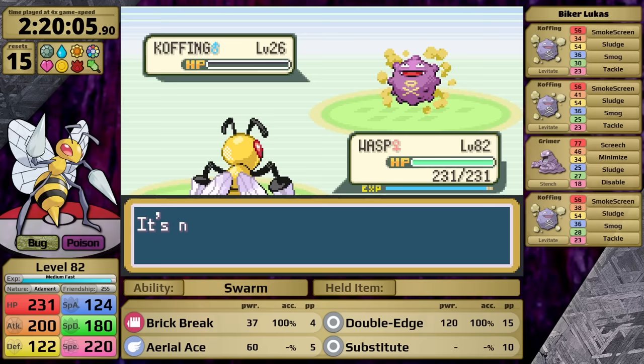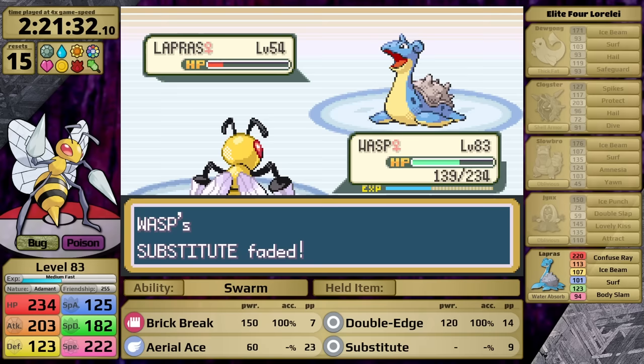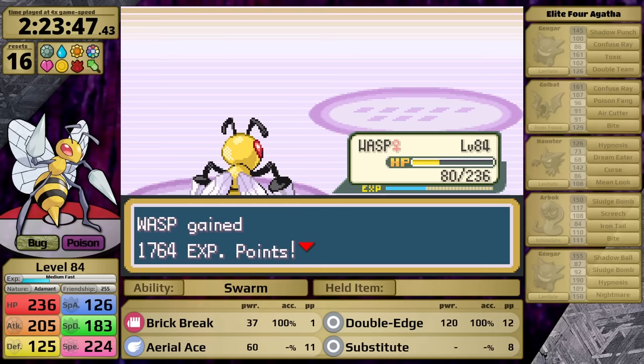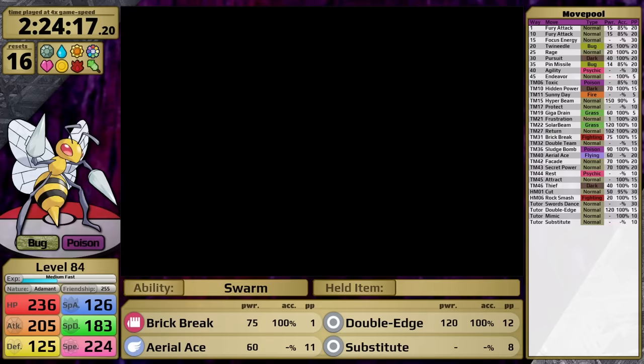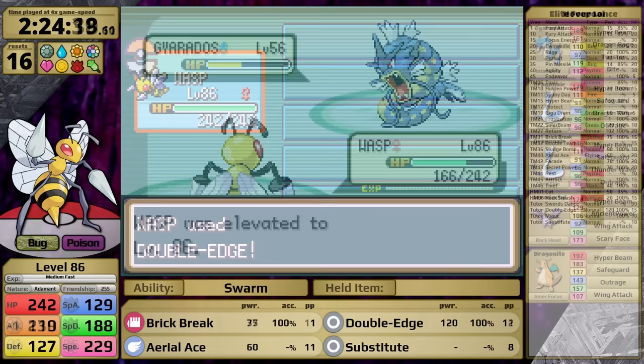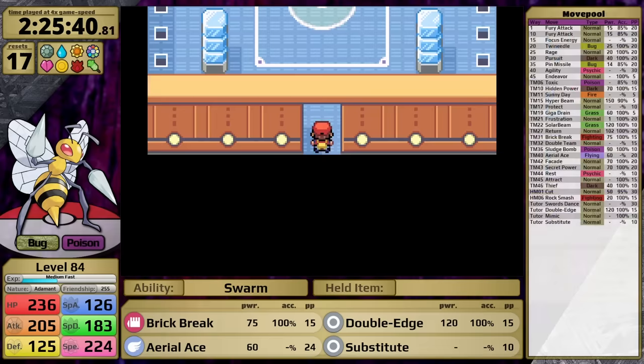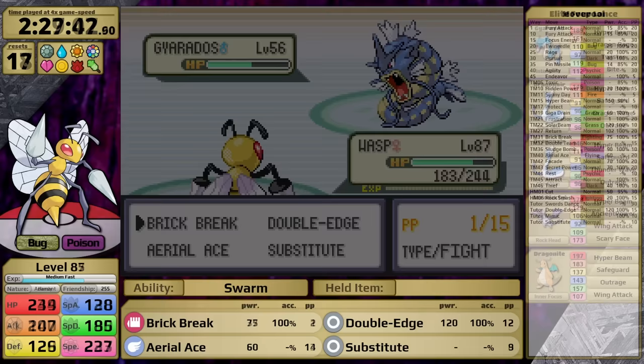Beedrill doesn't have as many problems against Lorelei now because I've taught it Brick Break. This move continues to perform well against Bruno, especially combined with Aerial Ace. Agatha does cause one reset for me but it's mostly just luck-based — Beedrill doesn't really struggle there. And that leads me back to Lance. I have two Rare Candies, so I use both of them to take Beedrill up from 84 to 86. Double Edge allows me to two-shot the Gyarados, then Lance sends in Dragonite. I don't have my Substitute anymore, so it goes for Wing Attack doing massive damage — about half — and I made the decision to black out and continue training by defeating Lorelei, Bruno, and Agatha over and over again. Each time I complete this run I get another opportunity to test Beedrill against Lance, and at level 87 the answer is still no.